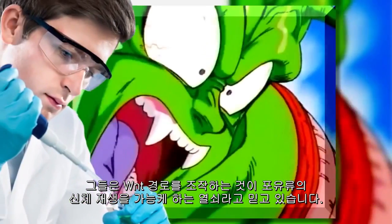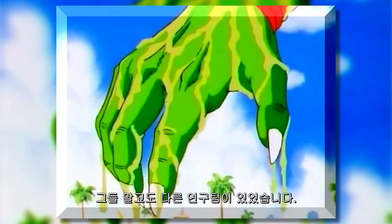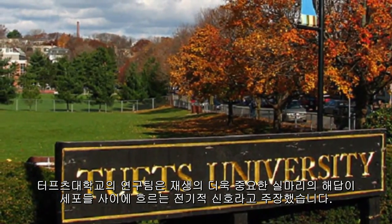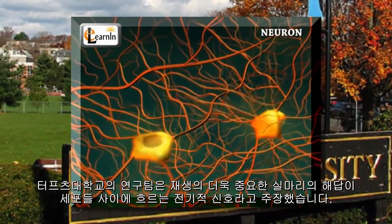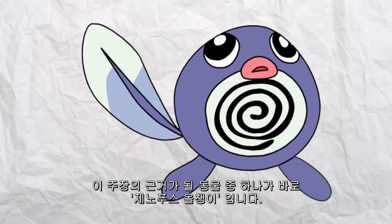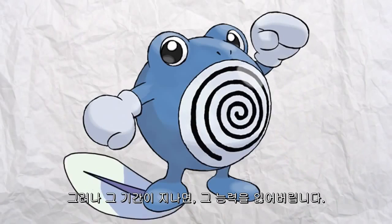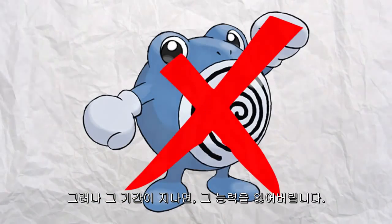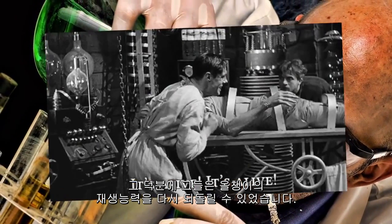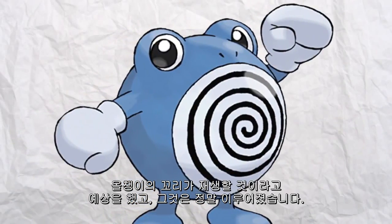They believe that mastering the manipulation of this pathway is the answer to full limb regeneration in mammals. And NYU isn't the only group working on this. Another team at Tufts University believes even more regeneration questions can be answered by looking at electrical signals sent between cells. One of the animals they worked with was the Xenopus tadpole, which has the ability to grow back its tail if cut off in the first week of its life. By surgically altering the way an older tadpole's cells communicate, they were able to turn that regenerative ability back on — and a tadpole that shouldn't have been able to grow back its tail did.